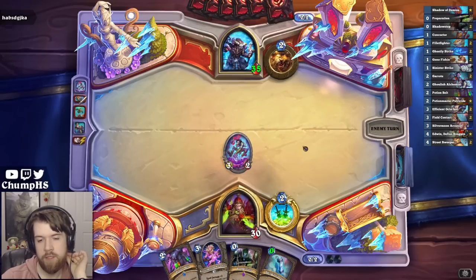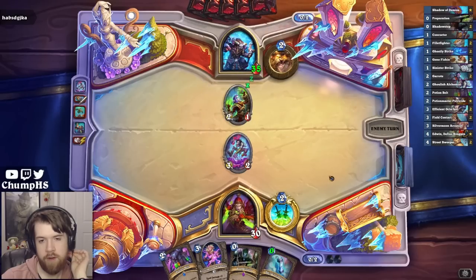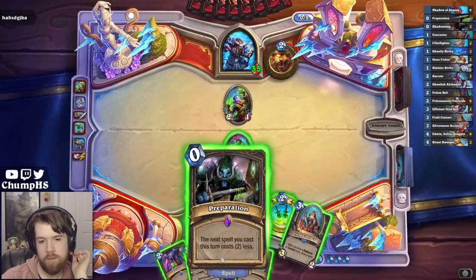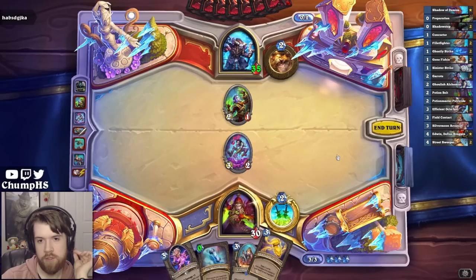Next turn I can Potion Belt and play whatever I get. It's definitely not that bad to have a Hazy Concoction this early. Might want to dagger into that. Maybe I'm prepping this Potion Belt, which I could have done last turn. Tempo sure is nice, but I think I probably want card draw.